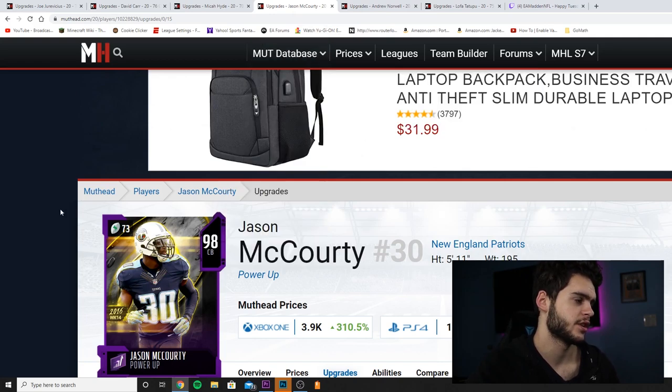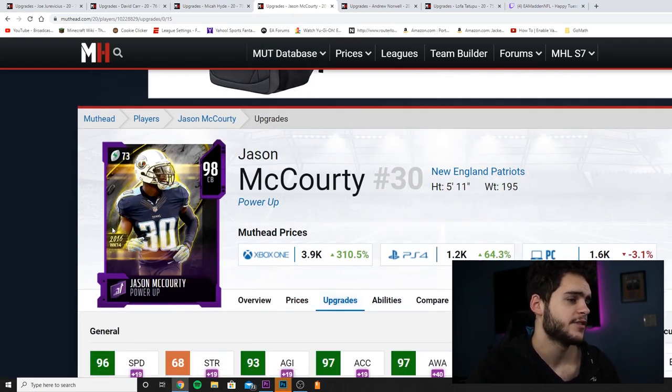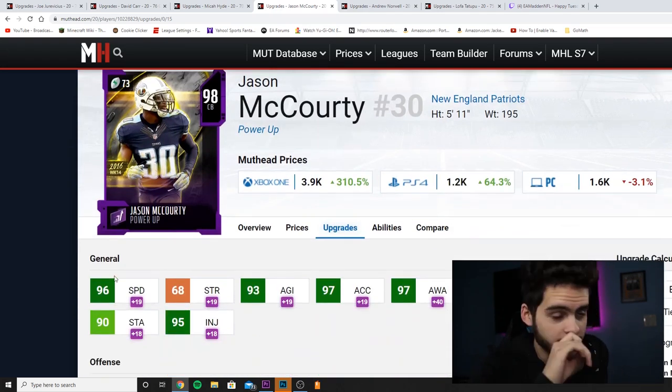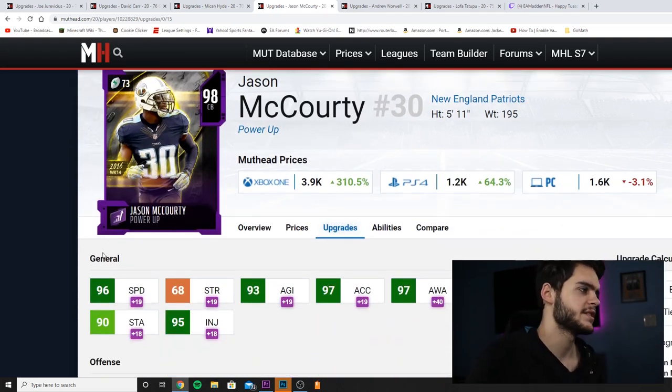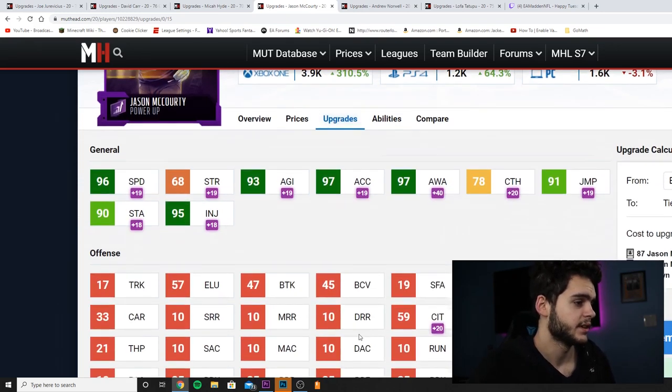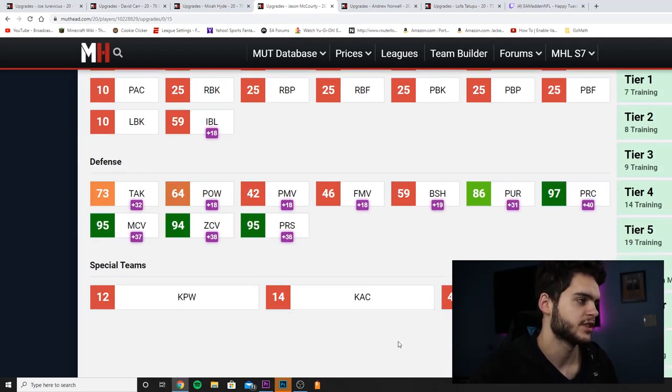Moving on to Jason McCourty — flashback card art, five foot eleven, 195 pounds. This was a card I really had to see. 96 speed is amazing — with Sprinter and John Madden he is a 99 speed cornerback, making him instantly competitive. 93 acceleration makes him competitive, 97 excel will end up at 99, 78 catch is decent enough, 91 jumping is decent enough.